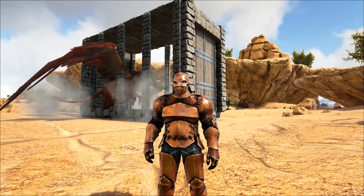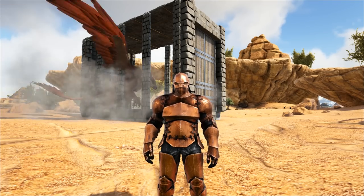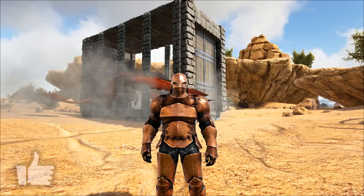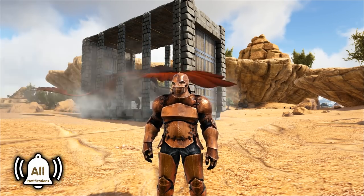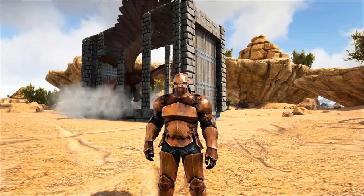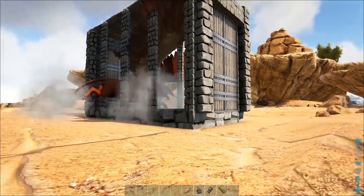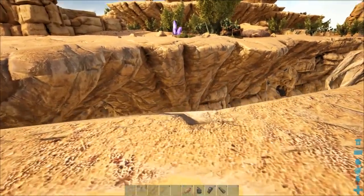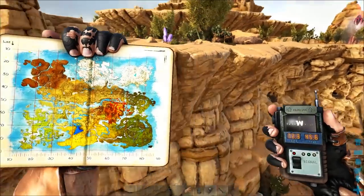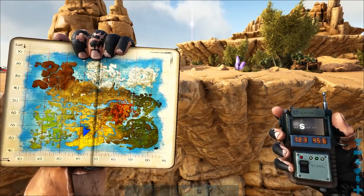Hi guys, Steve here. In this video I'll be showing you the greatest griffin trap ever created by humankind in the entire universe. It doesn't take much resources to build, it works every time, and you can even carry it around and set it up with pterodons in early game, like I showed on our Crystal Isles let's play series. First of all, go to the ravine where all the griffins are — we're at 72/45, bottom middle of the map in the desert area.